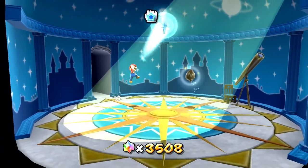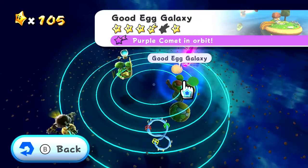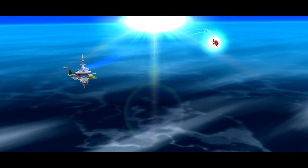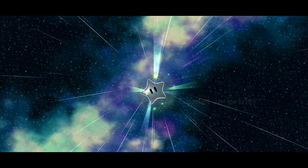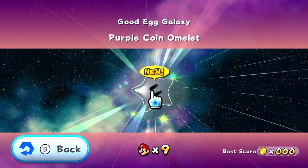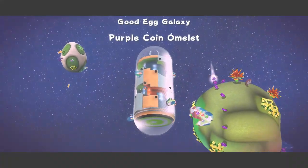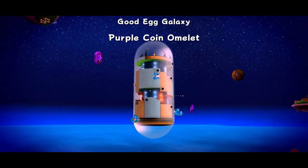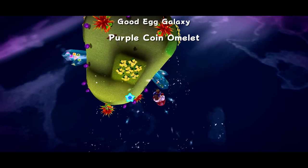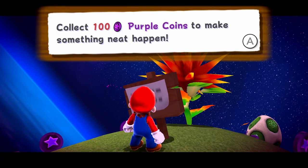You can go into previous domes, and some galaxies will have — like the purple egg galaxy here — a purple comet in orbit. This is a totally new type of comet. I think there's 15 of them we need to tackle. Let's at least get started with our first one. So here it is, the purple comet in orbit for the Good Egg Galaxy. This will be... Purple Coin Omelet. Oh, I get it because it's an egg. So I think all of the comets will be like this — collecting purple coins. Collect 100 purple coins to make something neat happen.